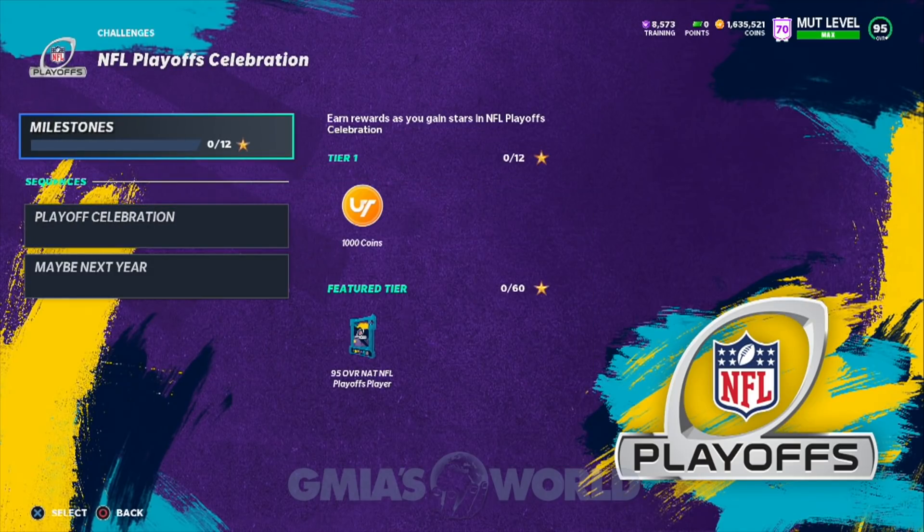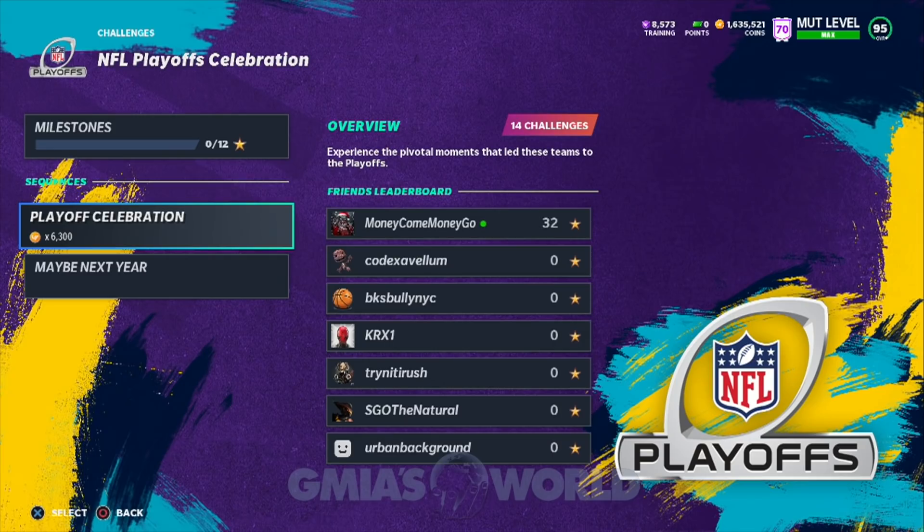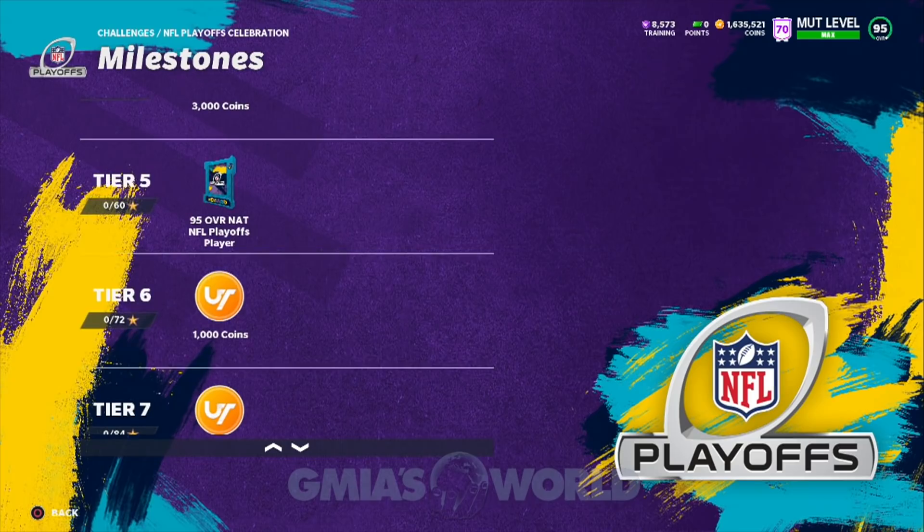When you look at the NFL playoffs celebration milestones, you have two sections and two sequences — Playoff Celebration and Maybe Next Year. When you look at this right here, 60 stars is going to get you that 95 overall NAT NFL playoffs player. So you're going to get a free 95 overall from just playing these challenges and getting 60 stars worth of stuff.